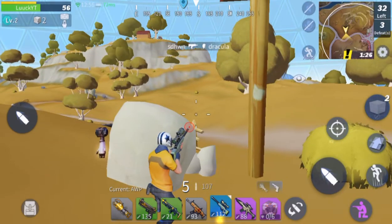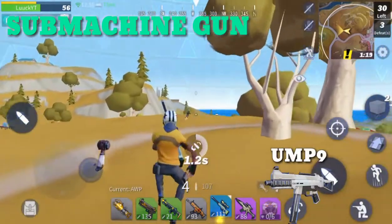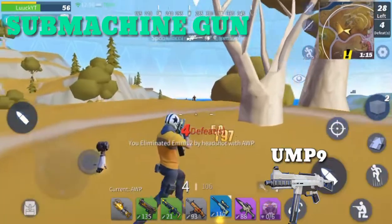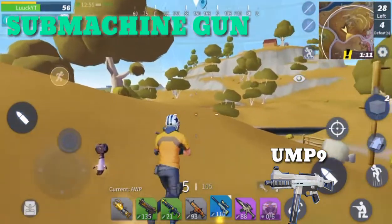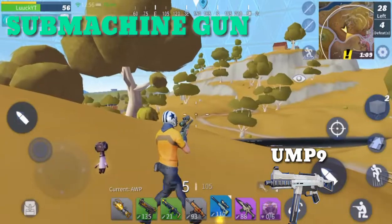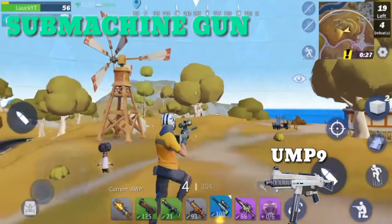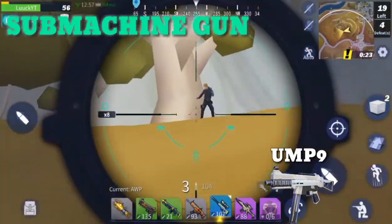Now things are starting to get heated. Here we have the UMP9 — an awesome submachine gun in whatever game it appears in. It does quite the same here. Probably the best weapon when it comes to mid-range encounters, and its rapid fire rate aids it pretty well. Coming with an awesome stat set including range, it's one you'd say is small but deadly.